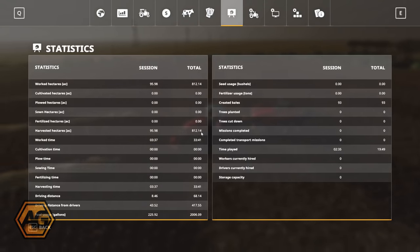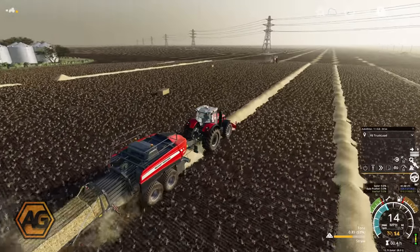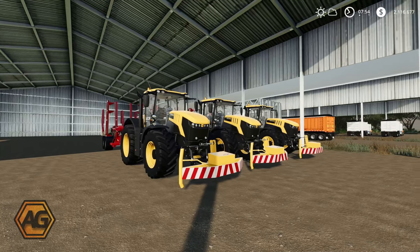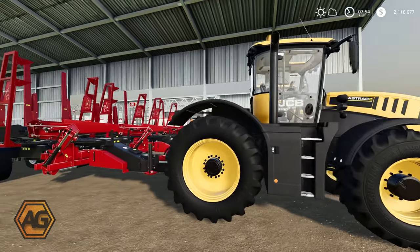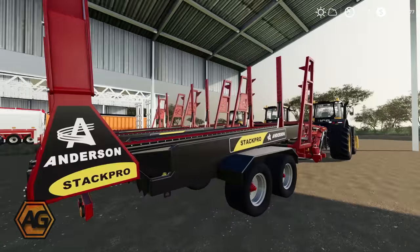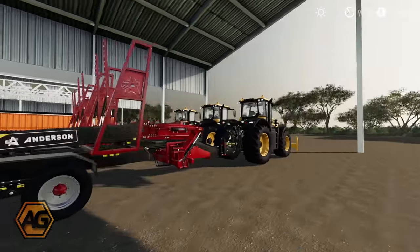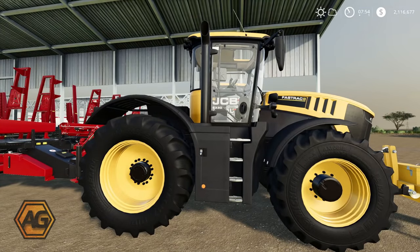We'll leave these guys going because if we don't start getting some bales collected, we're going to run out of time. Here are our bale collectors - three JCB Fast Track 8330s, the bigger Fast Tracks that are the base game models, with the Anderson Stack Pro loaders. Capacity of 16 bales on each, so we'll be able to pick up a fair few bales. We're going to use CoursePlay for bale collection, so I need to go and set that course up first.